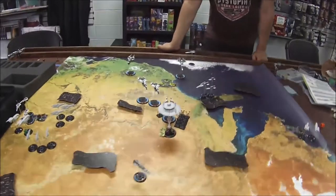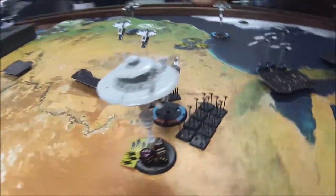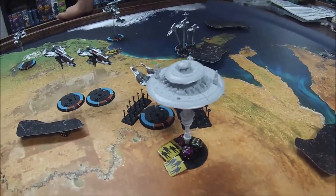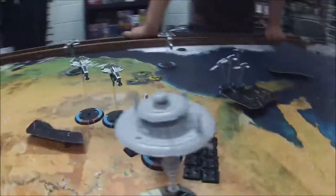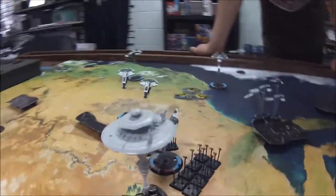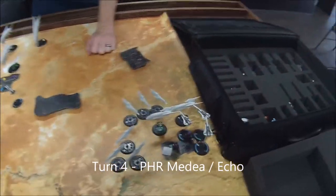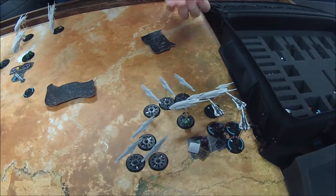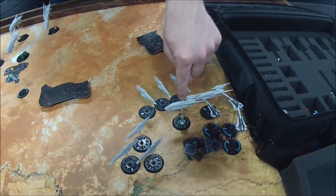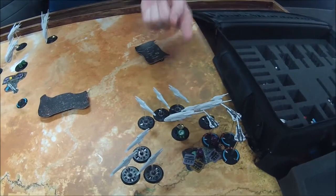End of turn three roundup: I dropped a whole bunch of troops and tanks across several locations. Tony loaded up the space station with a lot of guys. I launched eight bombers at Tony's San Francisco, and he put three fighter wings in defense from the Seattle — that all resolves next turn. I activated my little ships: the Corvettes had a bad rolling turn, only damaging one enemy Corvette for one damage. The frigates climbed — one is now in low orbit to score at end of turn four, while the other stays in atmosphere to drop one more unit on the surface.